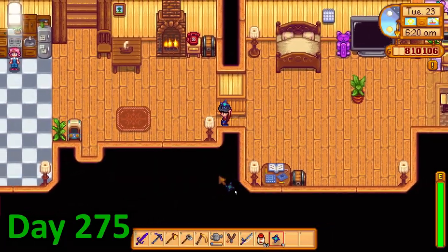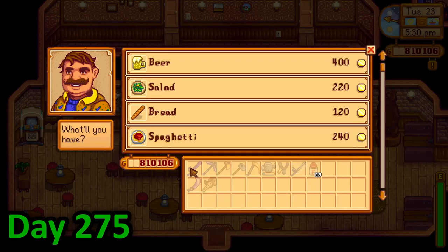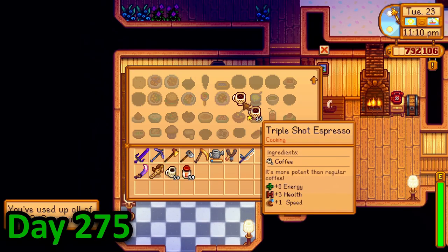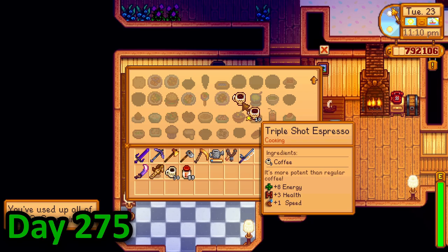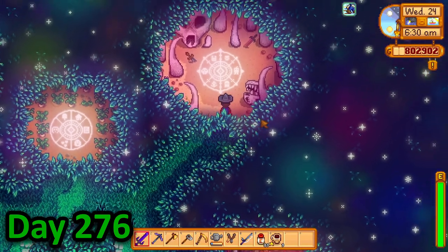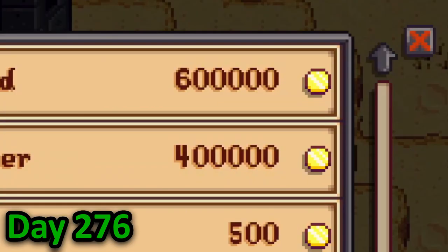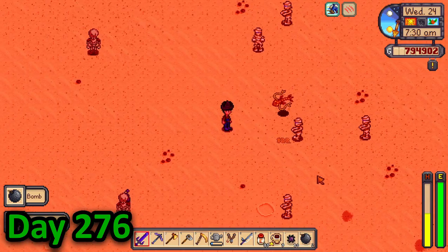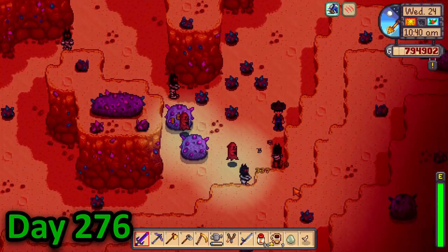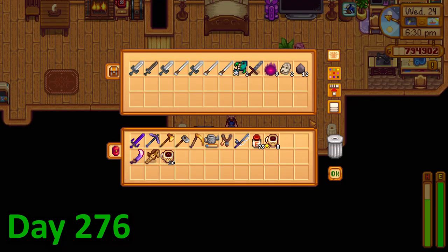My plan for day 275 was to quickly buy some coffee then head straight to the crimson badlands. Gus came to his store at half past 5. After grabbing a bunch of coffee I gave Morgan a void egg and Apples a duck feather before accidentally using all of my key seasoning making triple shot espresso. Today did not go to plan. On day 276 I teleported straight to the crimson badlands and met Isaac again, and this time he was selling me things — very expensive things. After buying a potion that increased my attack power, I ran all the way across the badlands to reach the iridium mines. When I arrived I was instantly overwhelmed by a heap of ghosts and mummies that did half my health in one attack, so I grabbed some iridium and ran. When I got home I put away my stuff and went to bed.